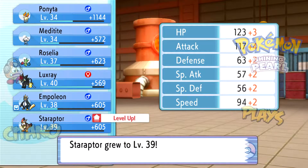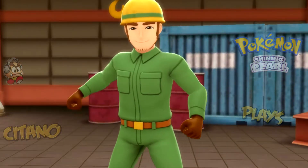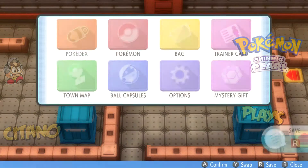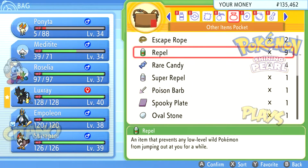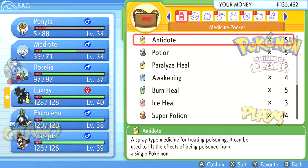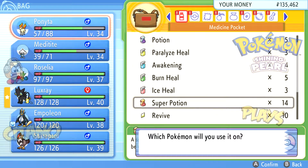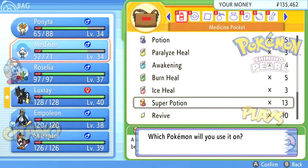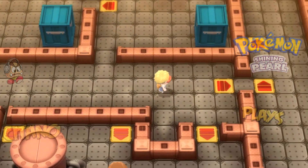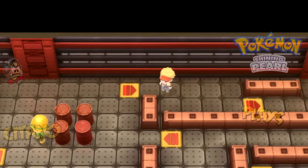Staraptor hits level 39 — plus four Attack, that's a lot! We got lucky only being hit by Bind; the Earthquake would have knocked us out. Alright, we can't go right — but we can go up here.